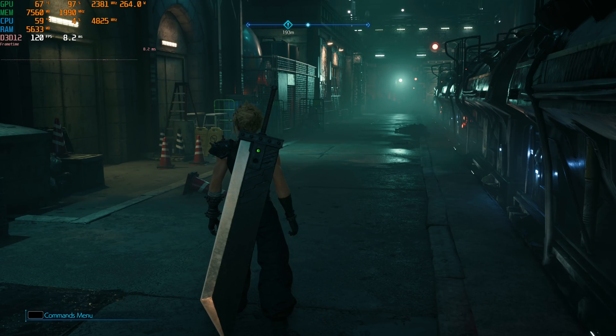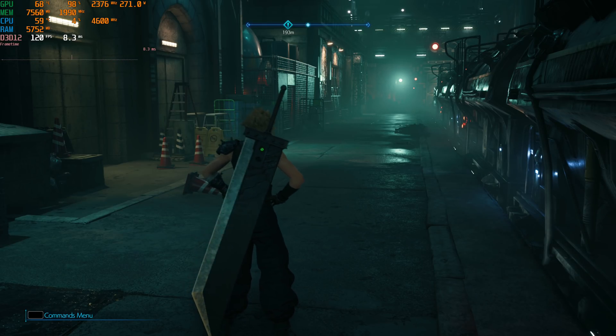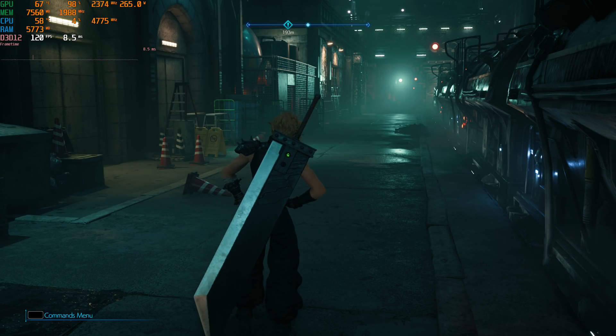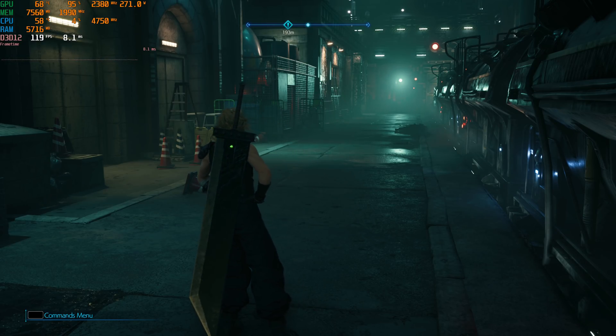Final Fantasy VII PC lies to you in the graphics settings. Right now my game should be running at 4K and basically 120Hz — that's its target. You can see my GPU usage is around 100%, so it's working as hard as it can. It looks like it's hitting 120 fps. Great.